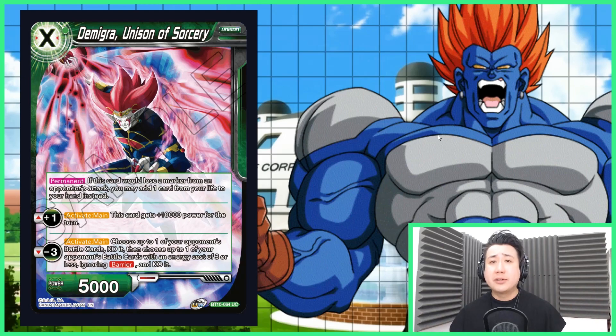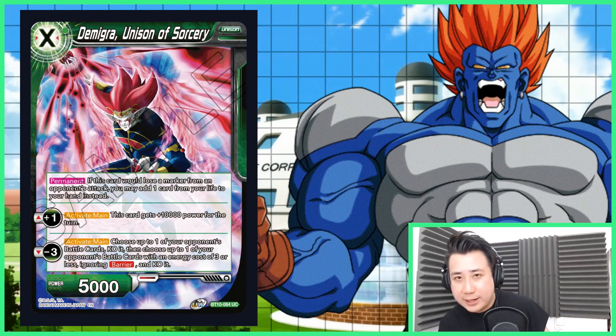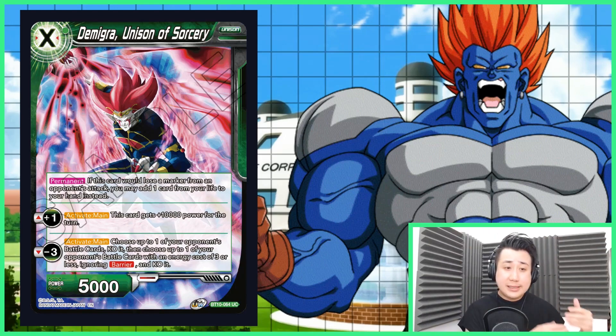So we will be talking about the unison card — one of the most powerful, or the best unison card in the game: Demigra, Unison of Sorcery. He is a one cost, which is really good. His permanent is what makes it really good: if this card were to lose a marker from your opponent's attack, you may add one card from your life to your hands instead. So it is very difficult to defend him at 5k, but if your opponent swings at him, you can keep all your markers by taking one life to your hands — not to your drop, to your hands.